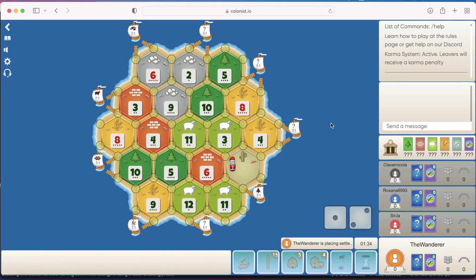Immediately I can see that there's barely any sheep and a ton of wheat. All the ore is clumped together as well, meaning that if we don't take some ore now, we probably aren't going to get any on the way back, which is kind of annoying. The 5-8-10 is not bad, but there's a lot of wheat and wood on the board, so we'll probably get some of that on the way back.